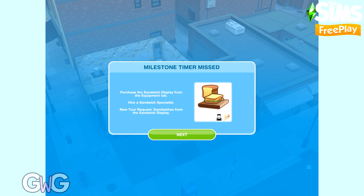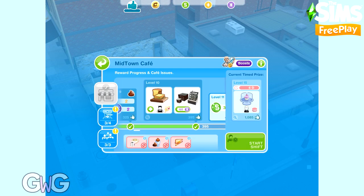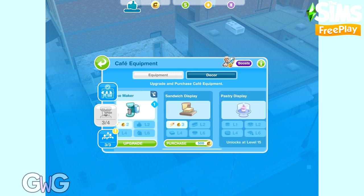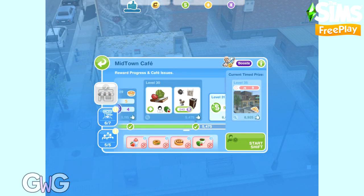I've skipped forward a little bit and I missed the timer milestone for the sandwich display, so now I'm going to have to purchase it from the upgrades tab for 500 cafe coins - but that would have been free if you didn't miss that milestone. These milestones also earn you time-limited prizes for your own builds; if you miss out you can buy them for social points.